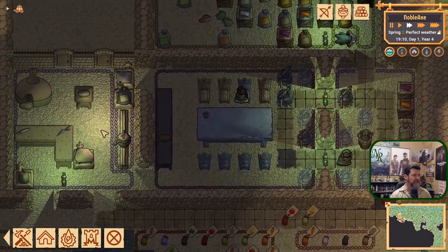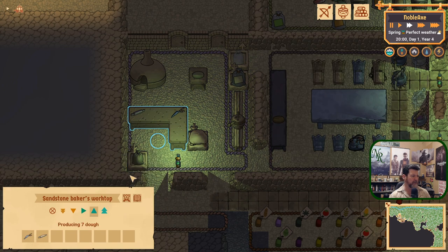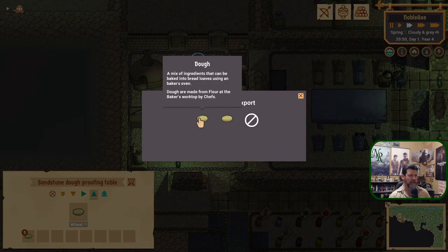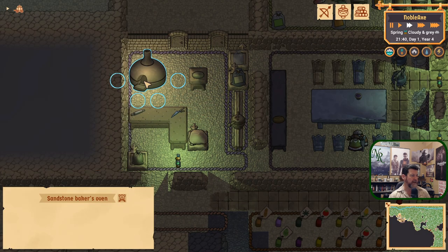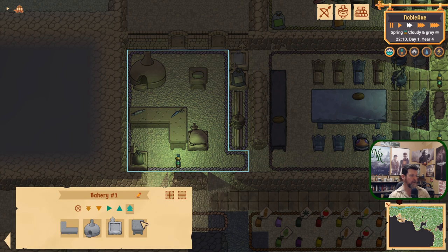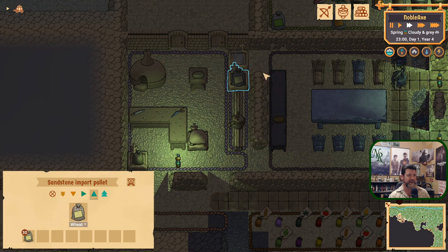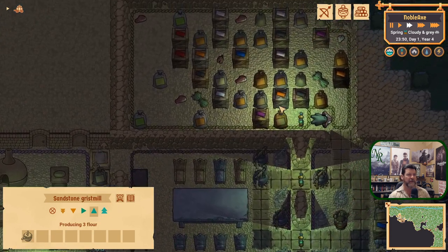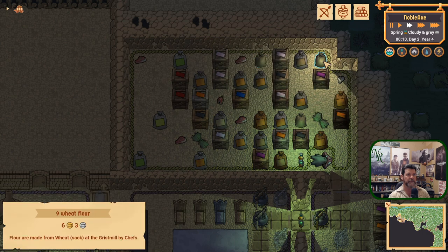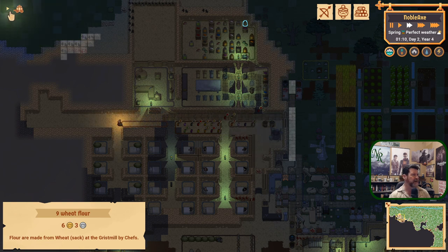Why are there so few breads going on? We have wheat, we've got stone for rock bread if we wanted to go that route. Set the priority up — you are calling for dough instead of dough ration, which is the rock bread. Make sure we're going the right route. Nothing in the oven, and overall we're at the highest priority. The grinder is running — wheat coming in, flour going out. We have plenty of wheat and plenty of flour, so we just need more cooks.